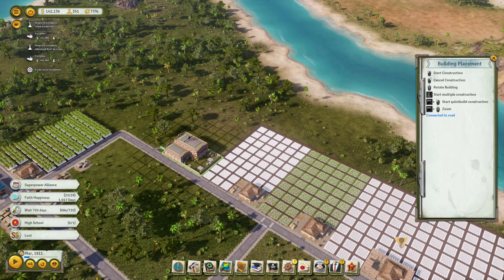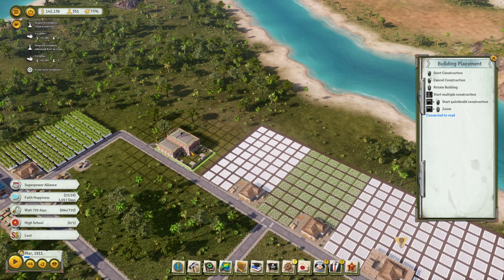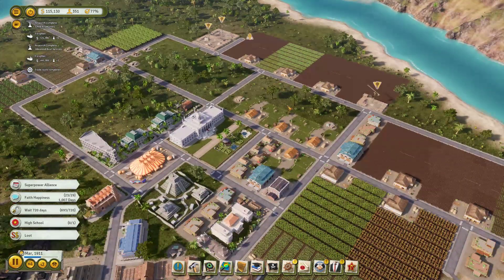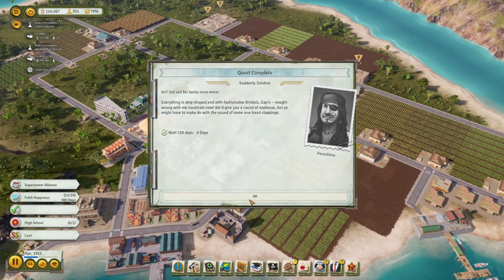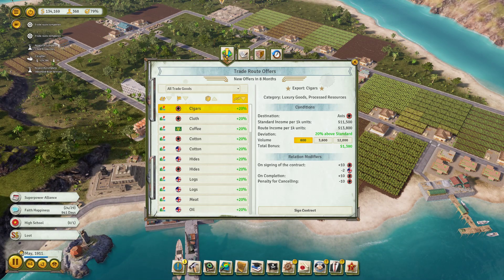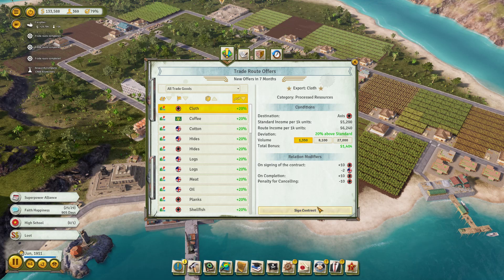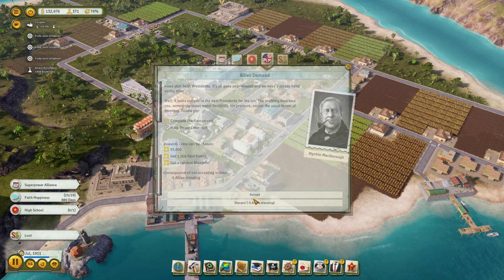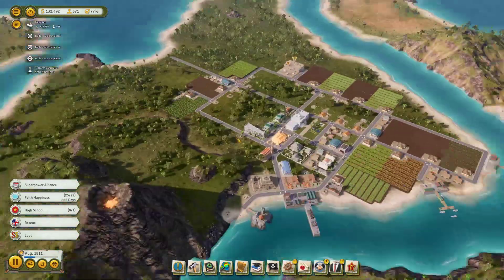That is an expensive blueprint. We'll get this road here and start working and producing now. I'll upgrade both tanneries with a control-click — chrome tanning, so we need fewer hides. More export trade routes: we'll do a big cigar export, a medium cotton export so we don't do it in bulk too much, and some hides. There's a request to complete a rescue raid with the Pirate Cove — we'll queue up a rescue of educated workers in the Pirate Cove.